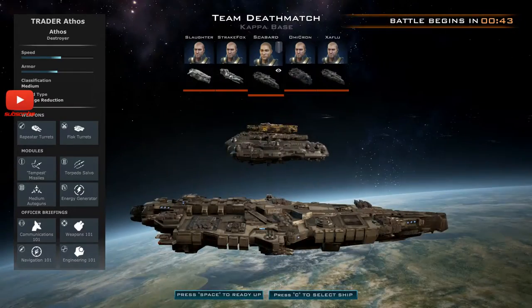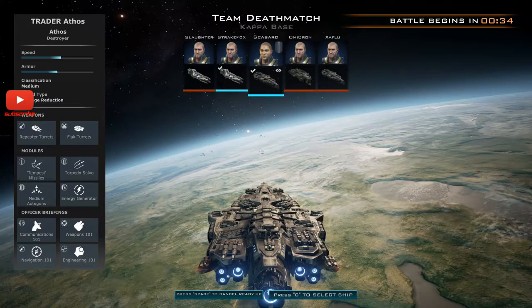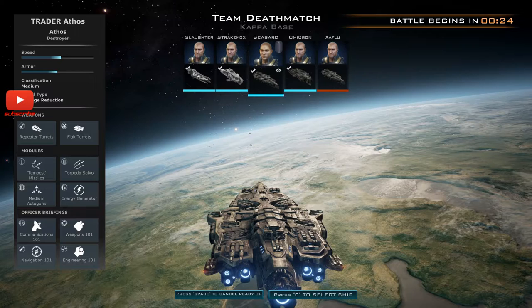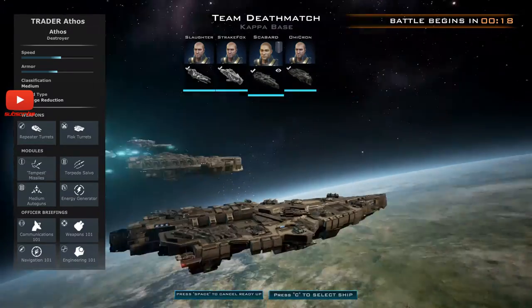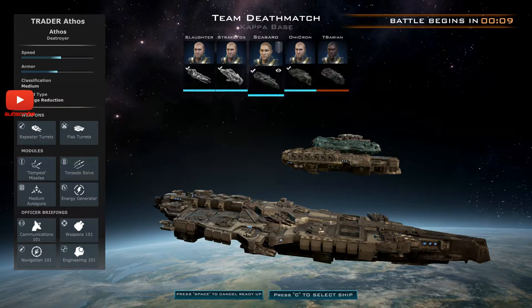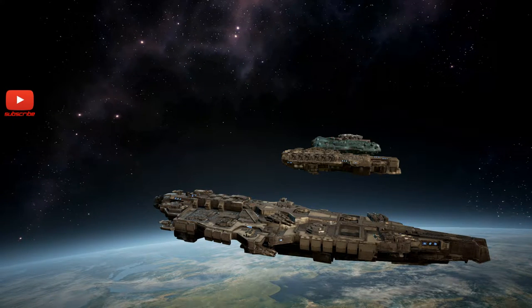Wow, so I'm in a rather crazily large vessel. I'm going to ready up because I have no idea what I'm doing anyway. I'm in a destroyer — the Ethos — which is medium speed, medium armor, classification is medium shield, type is damage reduction, which you'd kind of hope for given that's what shields do. My weapons are repeater turrets, flak turrets, and I have modules including Tempest missiles — a flurry of missiles — and torpedo salvo for the bigger ships.